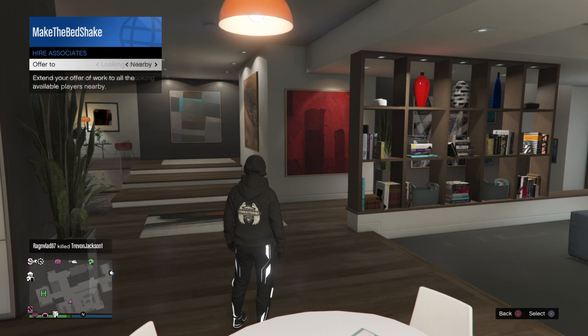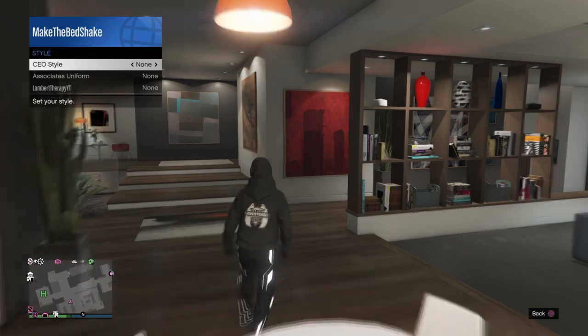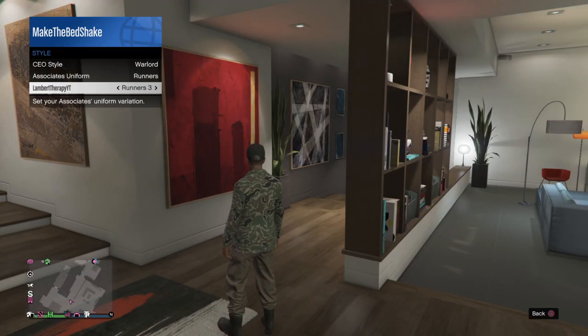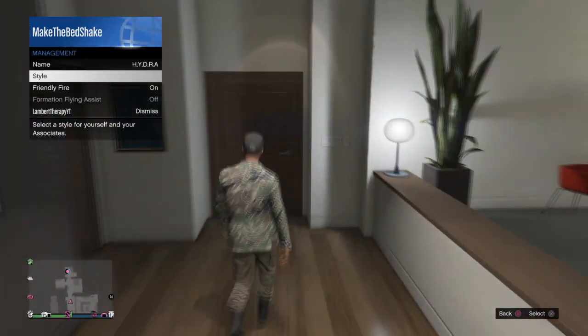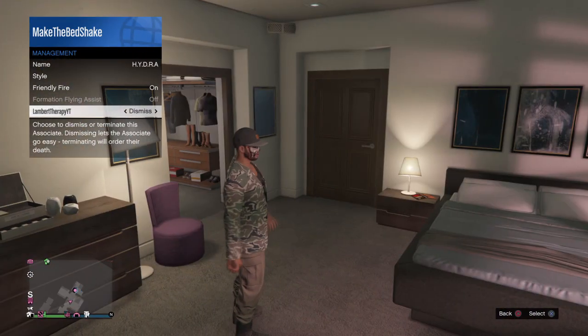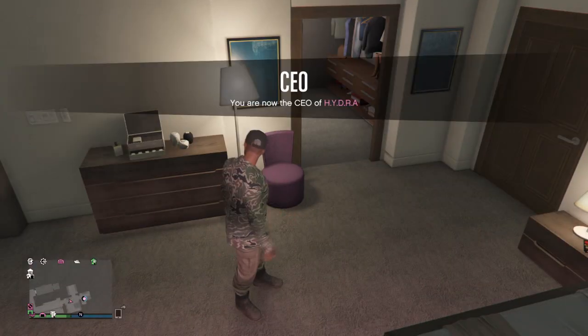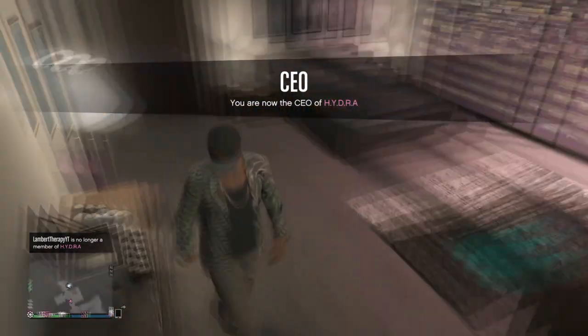So what you first want to do is, if you're helping your friend get this outfit, you're going to be the leader of the CEO. Invite him, change the management style — go to management, go to CEO style, change it to warlord, and then leave the associate uniforms to runners and change it to runners 3, I think it is. You can do this with any CEO outfit, but this is to get the tan joggers. I'm pretty sure you can get the black joggers in this warlord section as well.